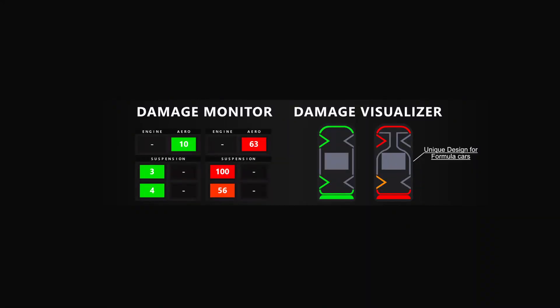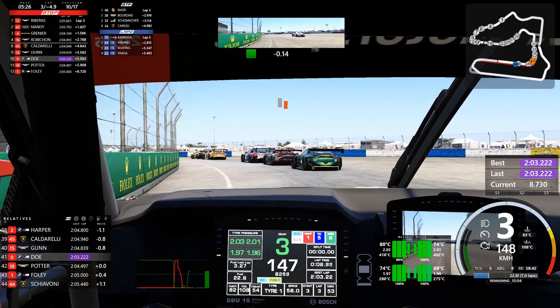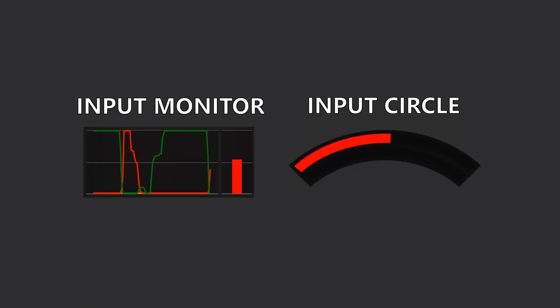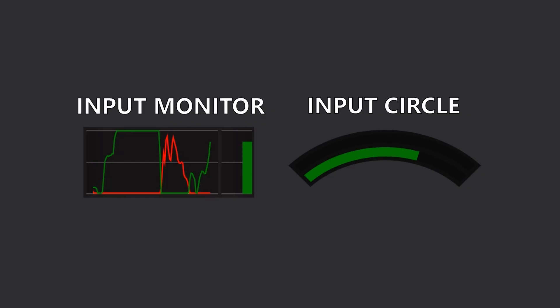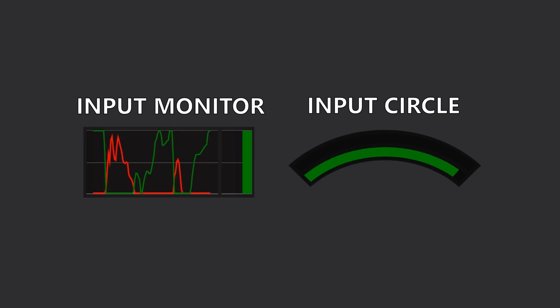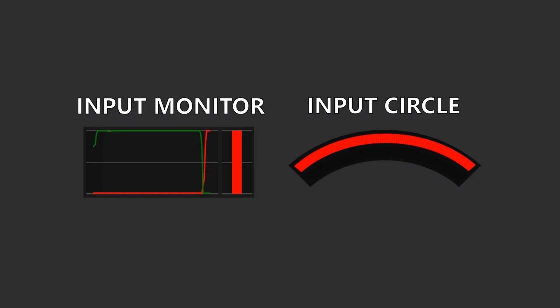For car damage, you have two options: one that just displays pure values, and a visualizer to show you the damage on a simple car model. Formula cars even get a different display for that. Last but not least, the suit also comes with two input monitors. The first is a classic graph you find everywhere on the internet so you can check how clean your pedal inputs are through corners. The second is a little helper for beginners that you can place directly in your field of view to learn how to trail brake and slowly add throttle on corner exits. Both input monitors have also been updated to directly show your pedal input and not the filtered versions from ABS and TCS assists.